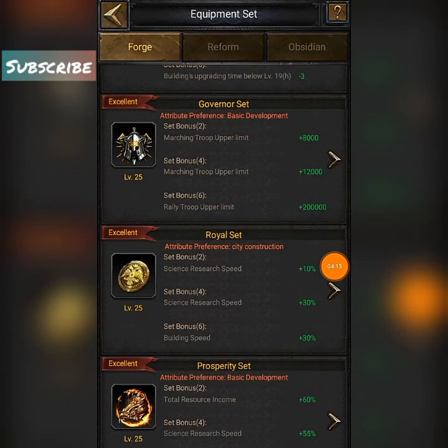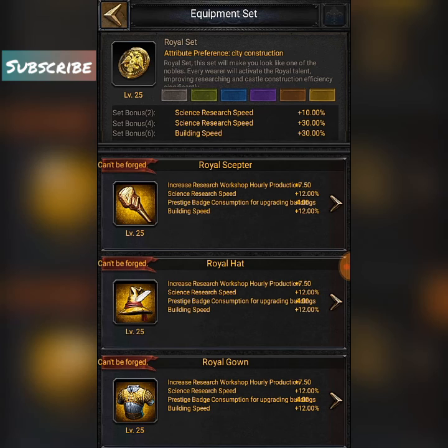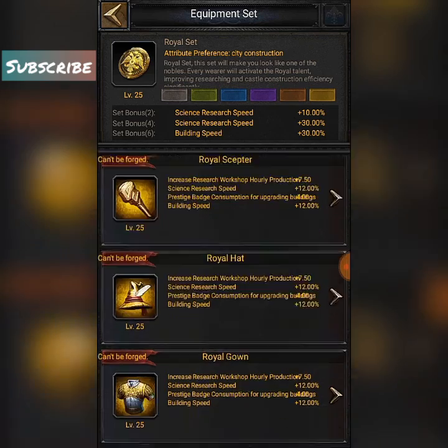The Royal Set — you can get this set from the carnival festival. The Royal Set gives you a fine percentage of science research speed and also building speed. It's mixed up — mixed in the random attributes.